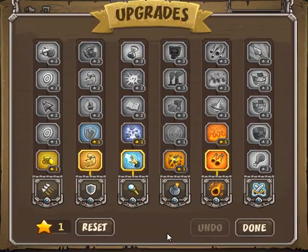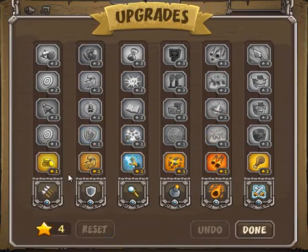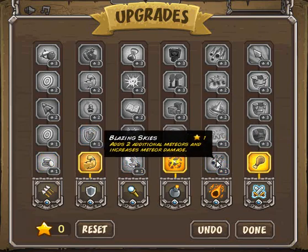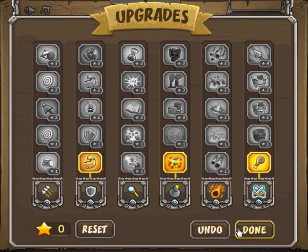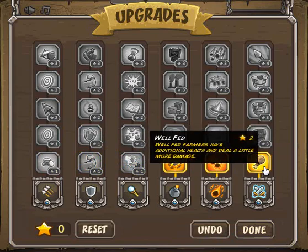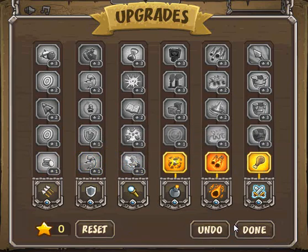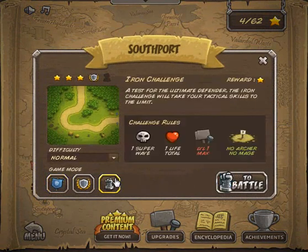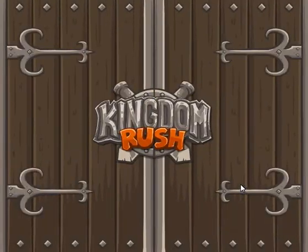First thing you want to do is reset this — do not spend anything in the archers or the mages. I'll get a little bit more life on my militia and deal a little bit more damage, because it's really important to deal a lot of damage. Now let's go ahead and straight into Southport and start this mission.